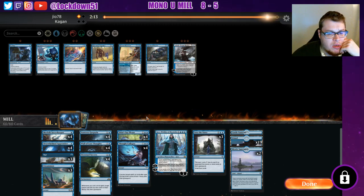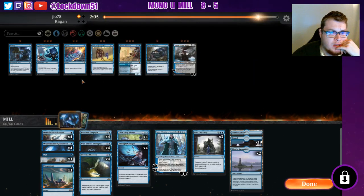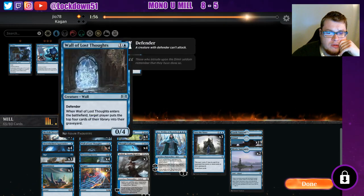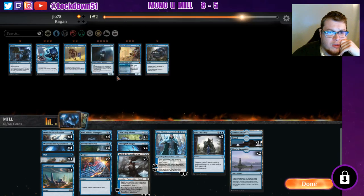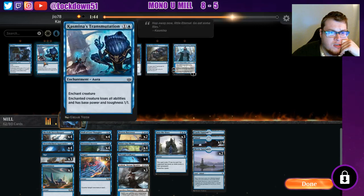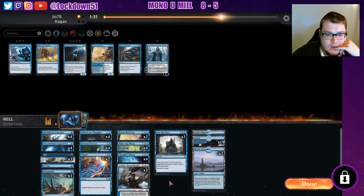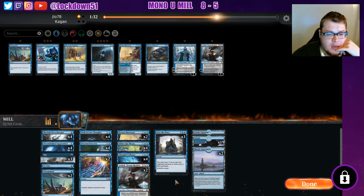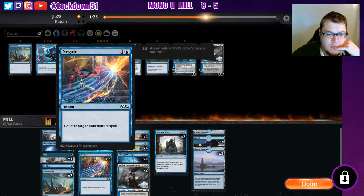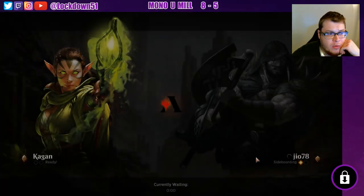Were we able to counter that Love Struck Beast? No, I don't think we were — they were on that play. So for sideboarding: Negate, Dream Render might be decent, take out a Vantress since they are playing with the graveyard. Bring in Brazen Borrower, take out a Jace maybe, bring in a So Tiny. 63 cards — we'll drop an Unsummon, stick with two Ashioks. We could drop a land — sure, we'll run it like that and see how it goes.